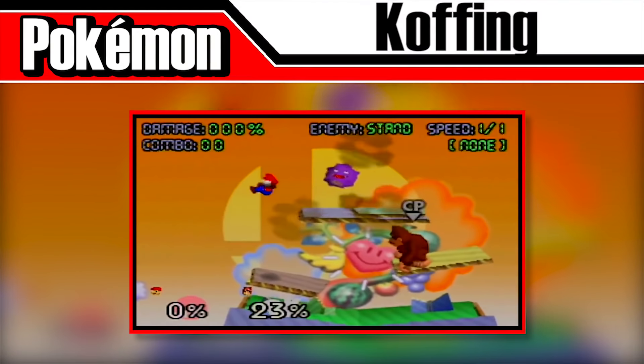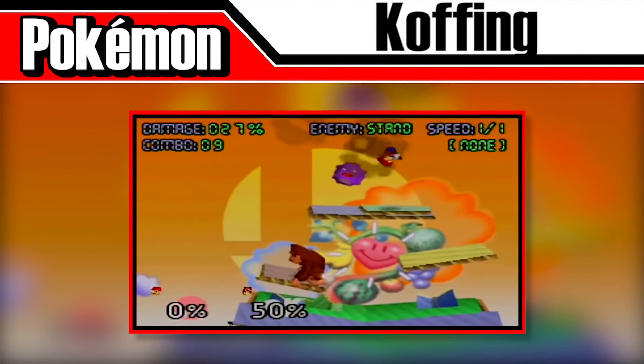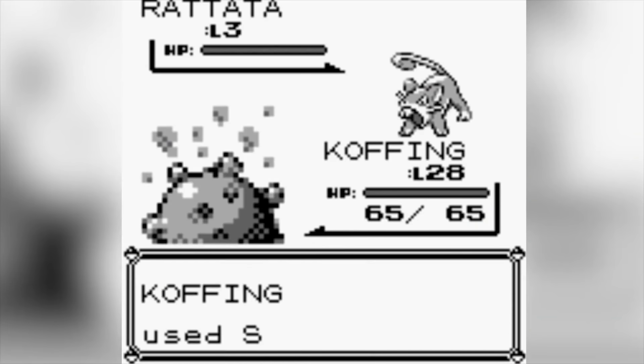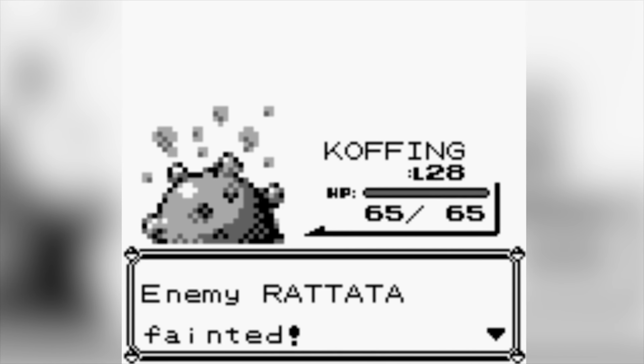Koffing will release gas from its pores using the move Smog. This attack deals only 3% per hit, but has the ability to trap opponents that get too close. In Pokémon, Smog is a very weak move but has a 40% chance to poison the target, which might explain its ability to trap opponents in Smash.